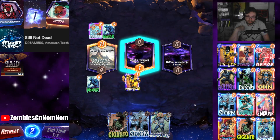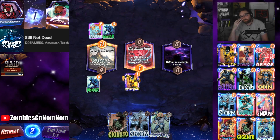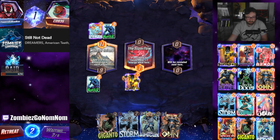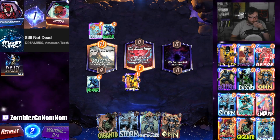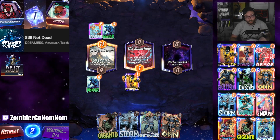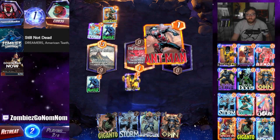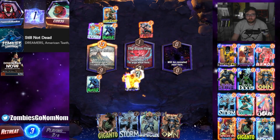Iceman - okay. That's annoying, now they get an energy boost and I do not, and our hand is slow. At least we have Sunspot. That seems weird.